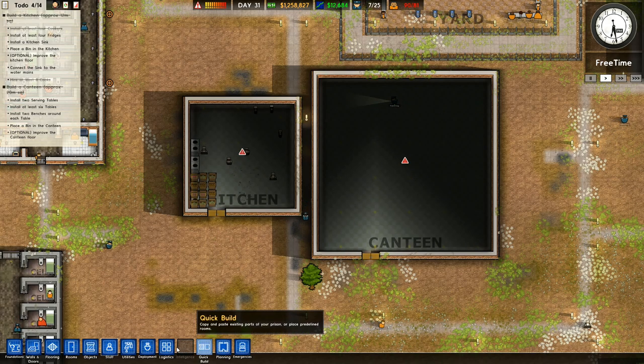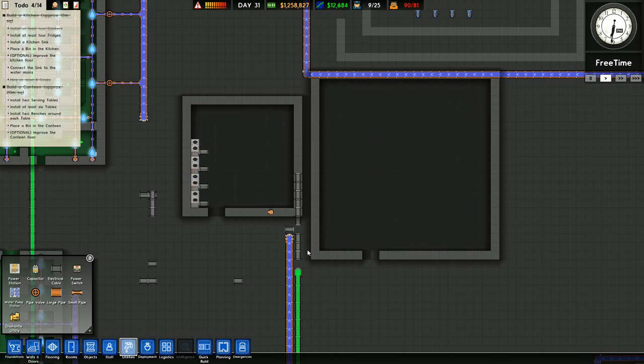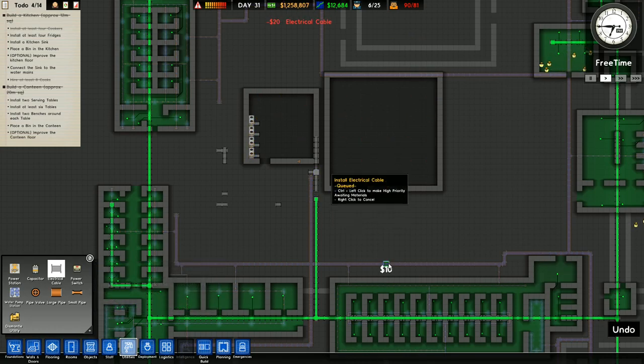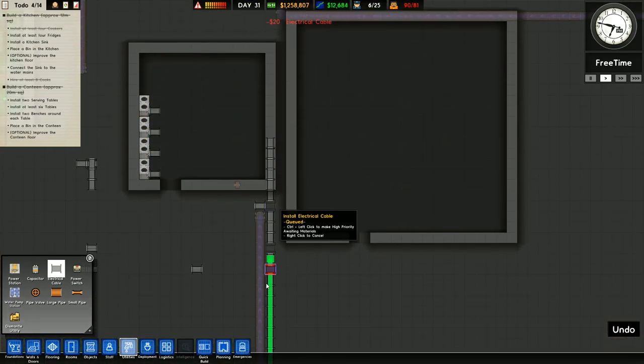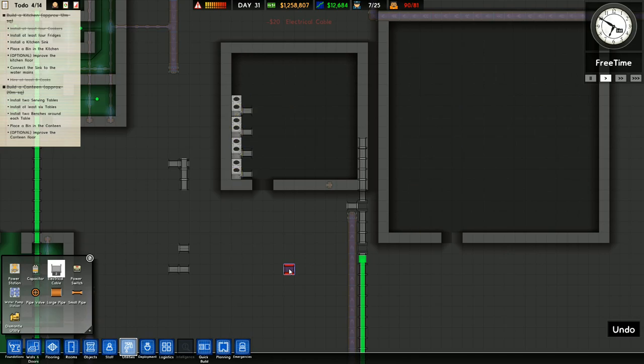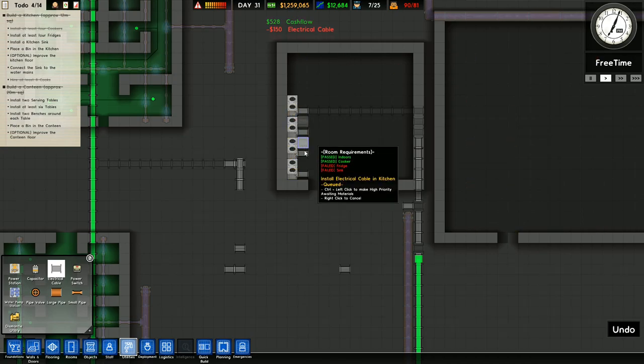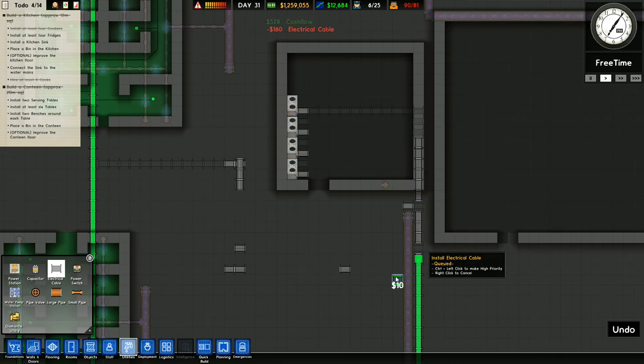One of the first things that we ought to do is put some power in here. So if we go to our utilities over this side, there's the power. We've got all of these other power bits over here. We're going to need to connect the sink to the water mains and we're going to need power in here anyway. So if I go electrical cable and I drop that one in there and I drag that one over there as well. Now these here look like we've got to actually join these on like this, so they'll run all the way around straight into those cables like that.